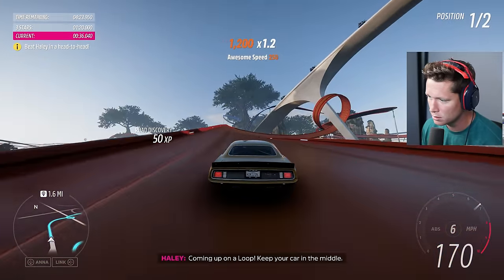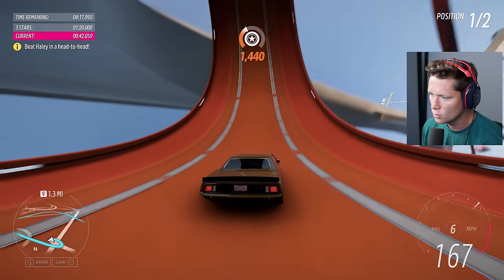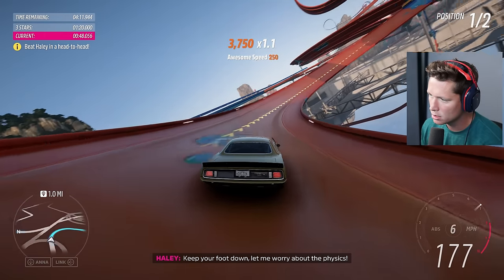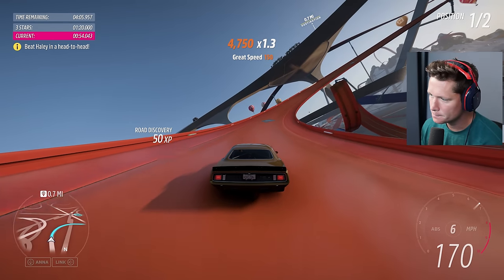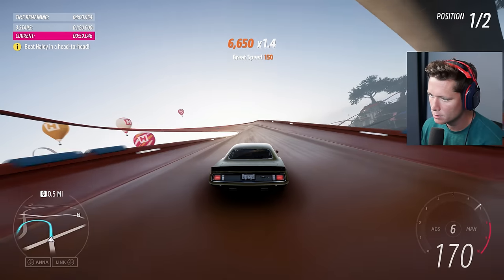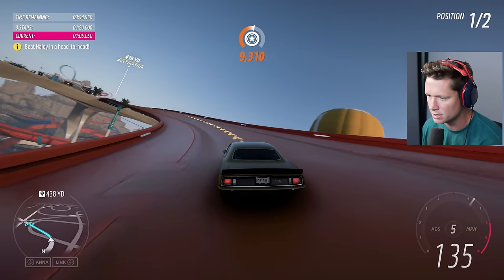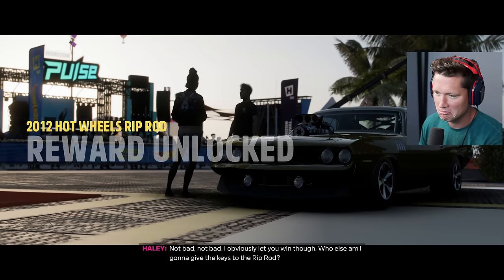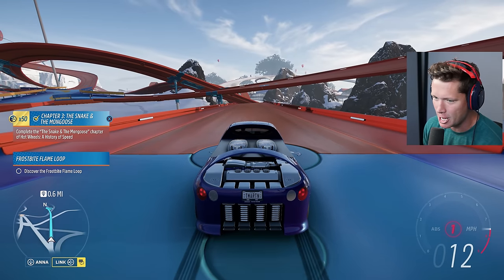I haven't changed the difficulties - this has a bit of a walk in the park feel. Coming up on a loop - keep your car in the middle. She just gets loose in the loops, I'm hardly touching the controls. These slow turns are where this thing kind of struggles - she wants to get loose, doesn't like to grip as much. Not bad though. Obviously I let you win - who else am I going to give the keys to? The Rip Rod. I believe Frostbite Flame Loop is a mission that we have here.